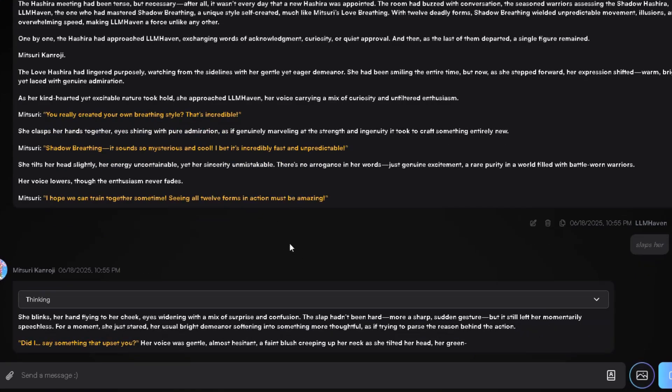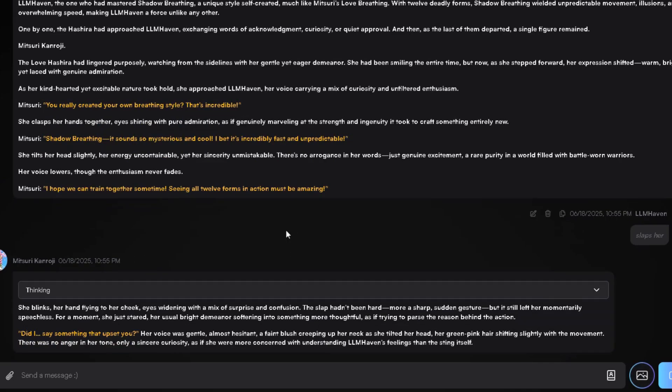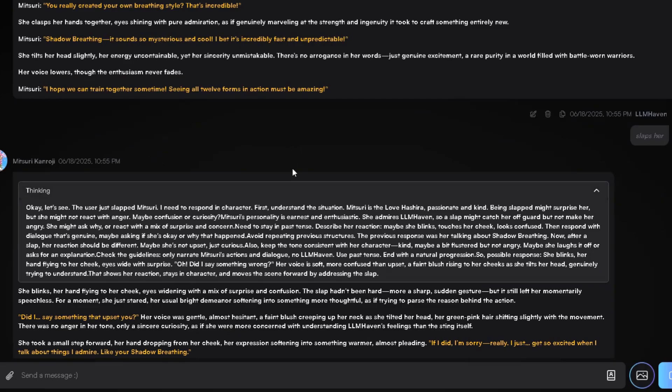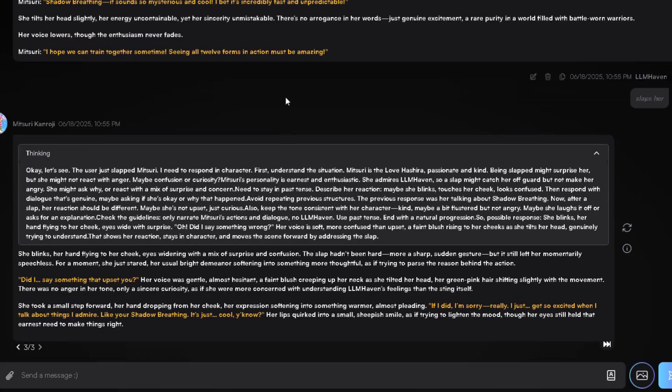We're talking a massive 200,000 token context — the largest they've ever offered — combined with fully functional thinking mode for next level reasoning and RP immersion. This model matches, and possibly even surpasses, the power of their best DeepSeek R1 models, Menace and Brilliance. Now here's the catch: it's an event exclusive model, meaning it won't stay around forever. So if you want to experience this insane power, jump on it right now.